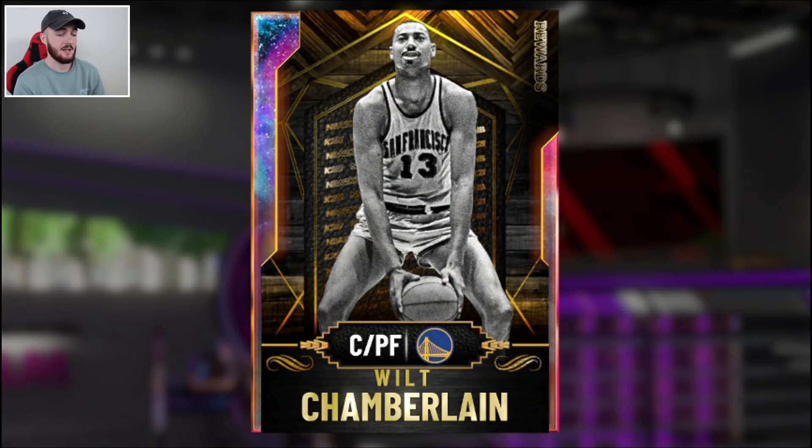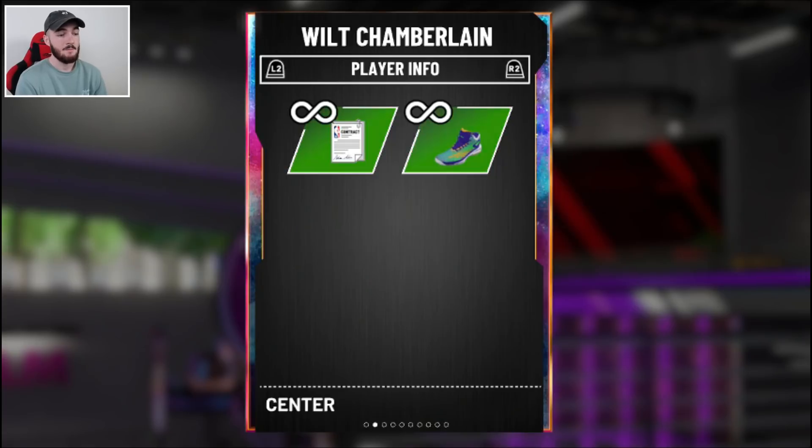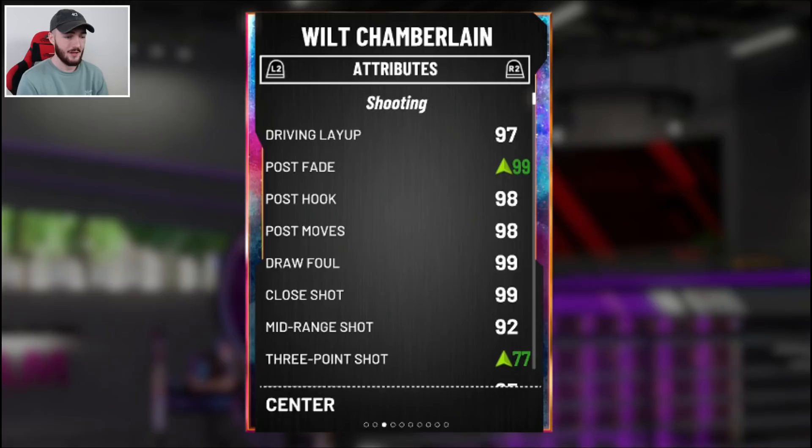We're going to go through Wilt's stats first. He can play center and power forward, 99 offense, 99 defense, 7-foot-1, diamond contract, and diamond three points here. You did the right thing, bro.